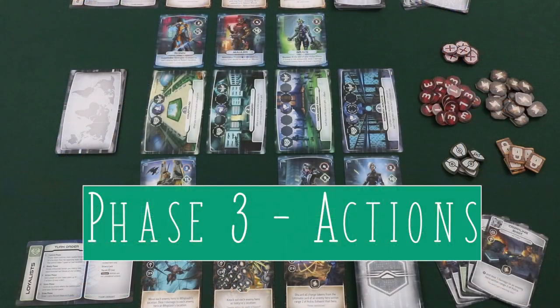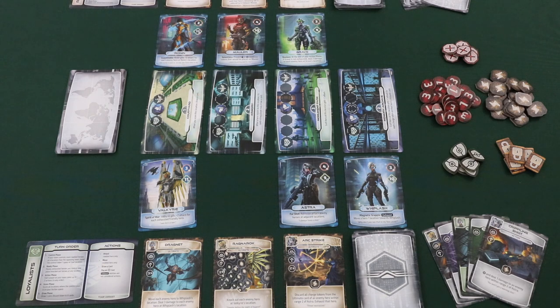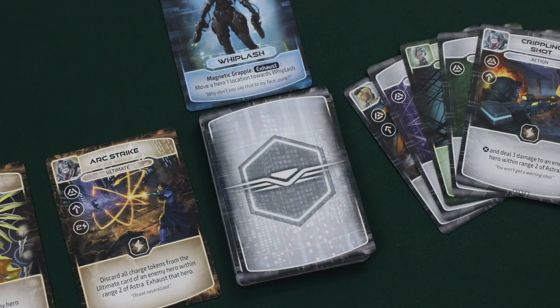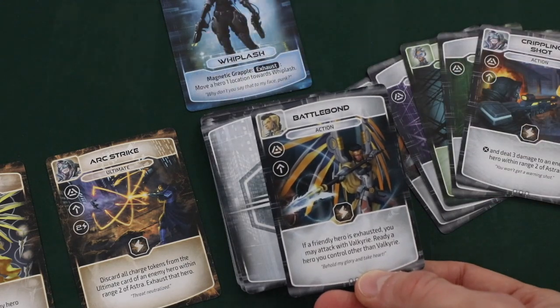After the ready phase, players will complete the action phase. During the action phase, players are allowed to complete up to three actions. A player is able to complete the same action more than once on their turn. The first action a player can take on their turn is to draw — a player simply draws the top card from their draw deck and adds it to their hand.